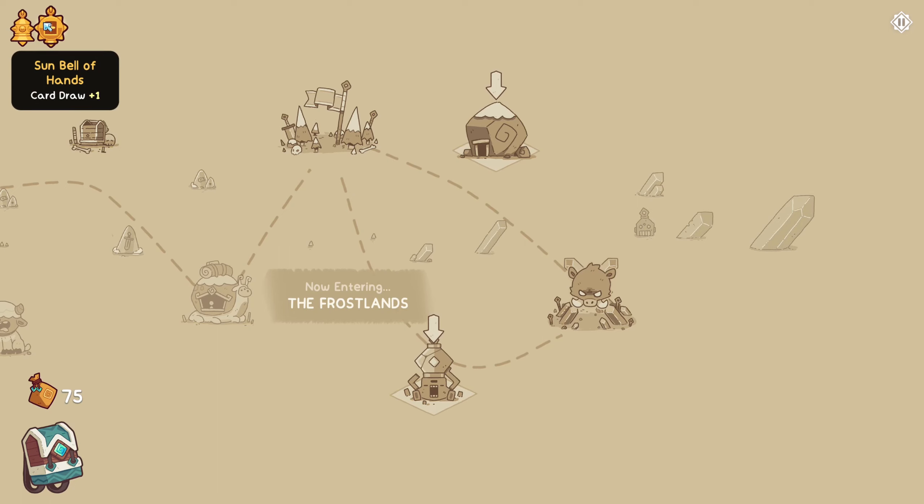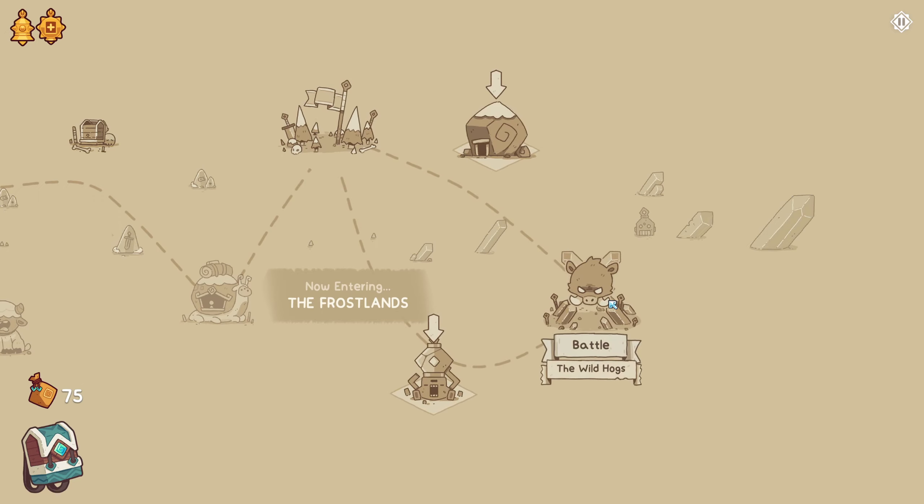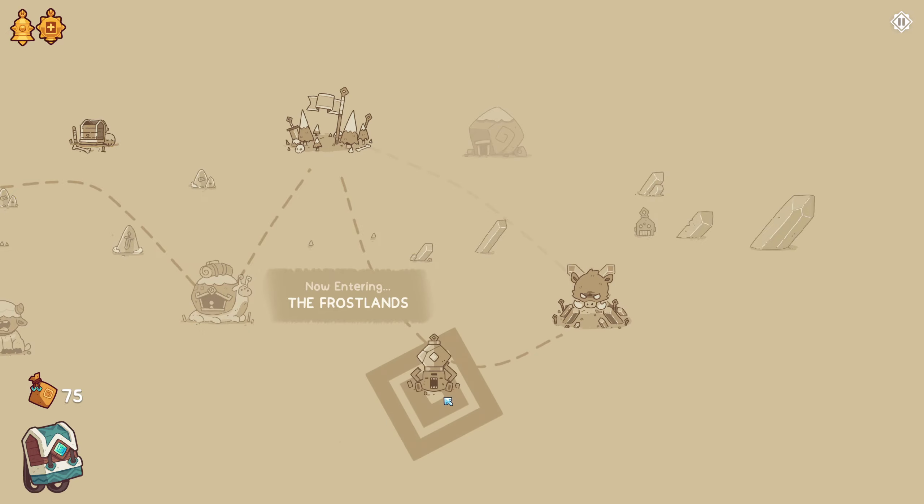Here are my relics — we have the plus 1 card draw and the more frequent redraws. I'm not 100% certain what this pathing means. It looks like this one goes off the beaten path. We could skip this charm and go straight to the battle, or go up to the Bling Snail Cave. I think we do want the charm, although the way this is telegraphing a secret side path is a little weird — that might just be a graphical glitch with how the pathing worked out. So let's go to this charm.